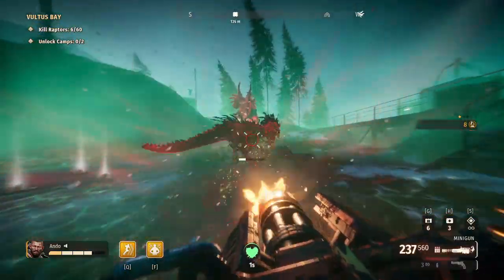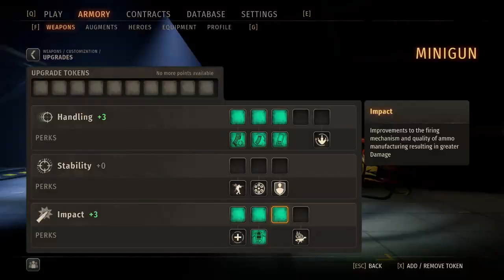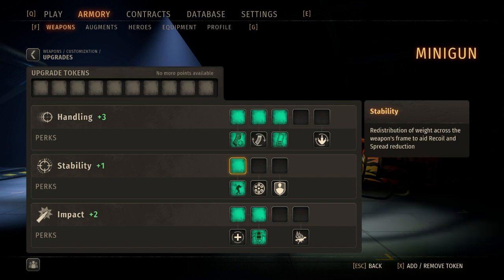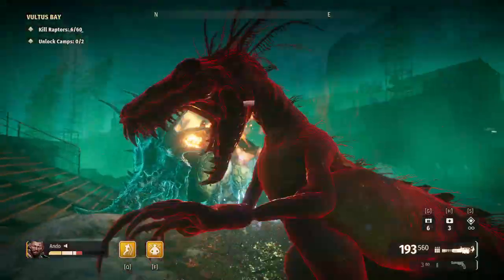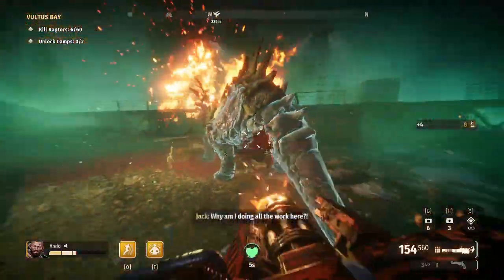A common theme amongst all minigun builds will be both Scraping the Barrel and Thermal Rerouting, as they offer the largest DPS on the weapon without question. Another option could be to add Deep Pockets and Zero Waste at the expense of Auto Rotator so the gun is faster to reload and you'll have more bullets, or go with a more team-focused build by picking up Friendly Fire, allowing you to deal critical damage when nearby allies. All minigun builds should be paired with the revolver with the Idle Hands perk to aid in its reload, as its reloading speed is abysmal.